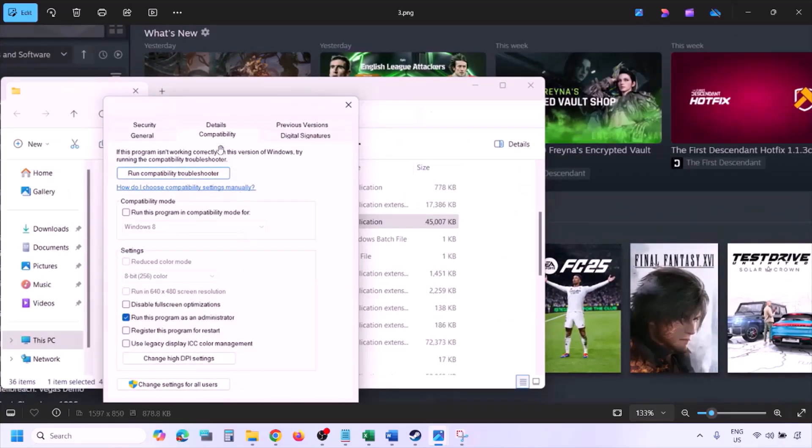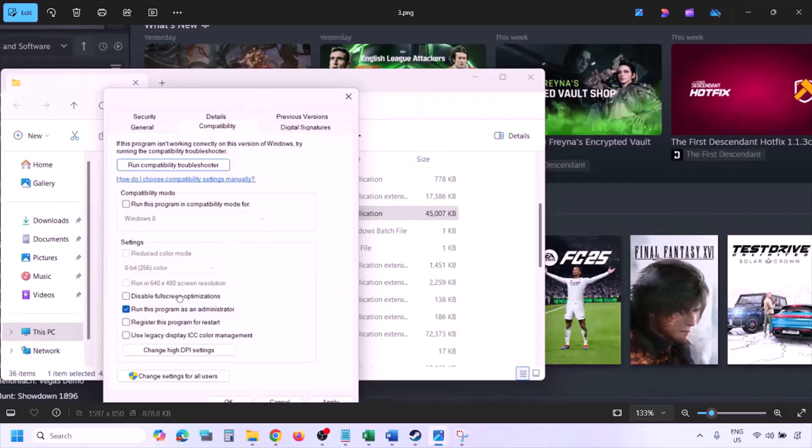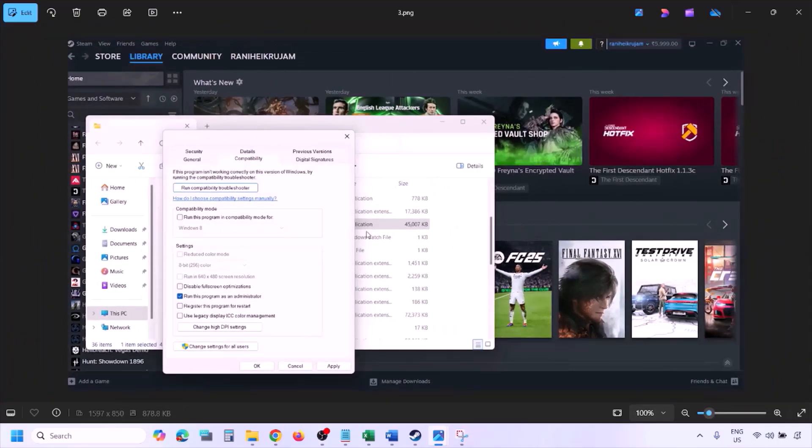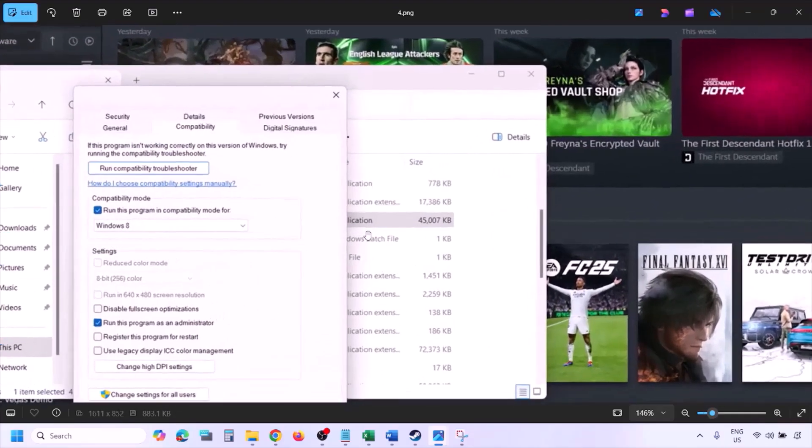Go to the Compatibility tab and put a check on the box which says 'Run this program as an administrator.' Hit Apply and then click OK. Then launch the game from the game installation folder — instead of launching from Steam, launch from the game installation folder and check.